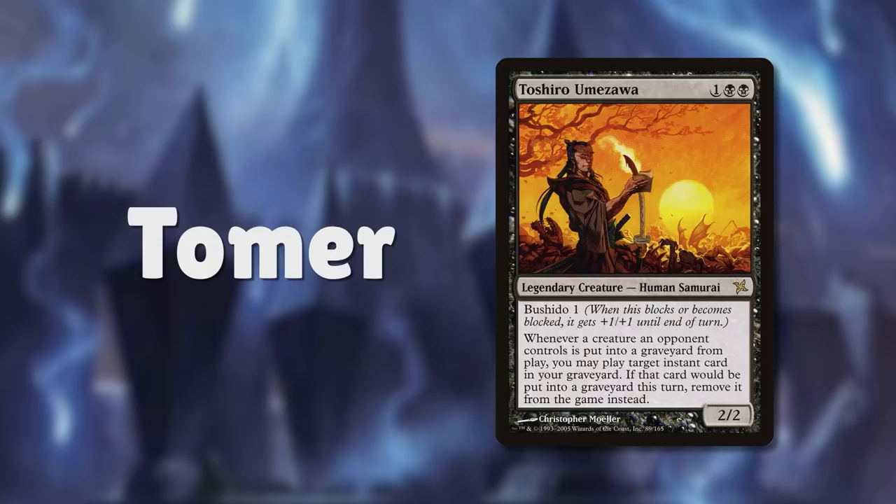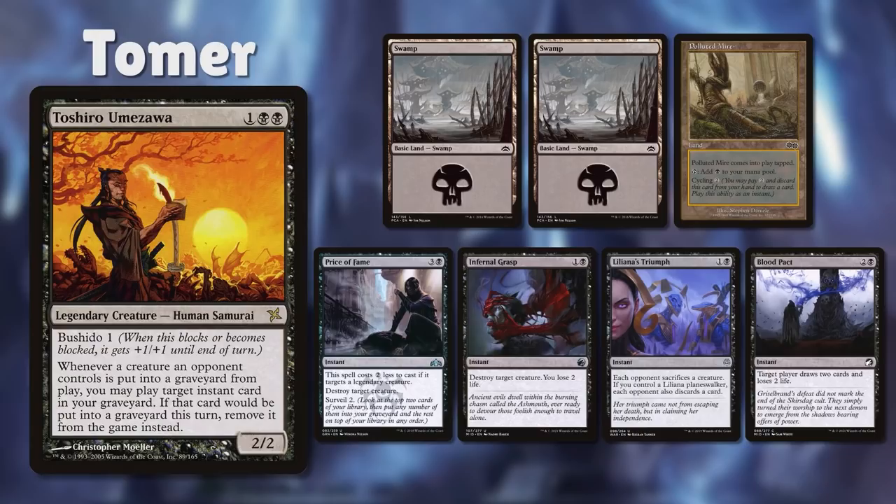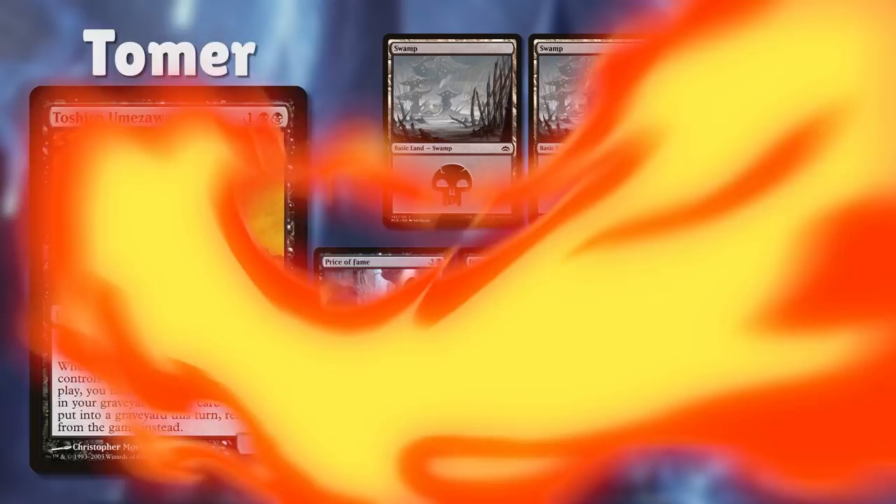Finally, I'm playing Toshiro Umazawa, a mono-black Spellslinger control deck that's all about murdering my opponents' creatures for value until I can reanimate all of them or finish off the table with a giant X spell. I keep a hand with two Swamps, Polluted Mire, Price of Fame, Infernal Grasp, Liliana's Triumph, and Blood Pact. With our starting hands covered, let's hop into the game.